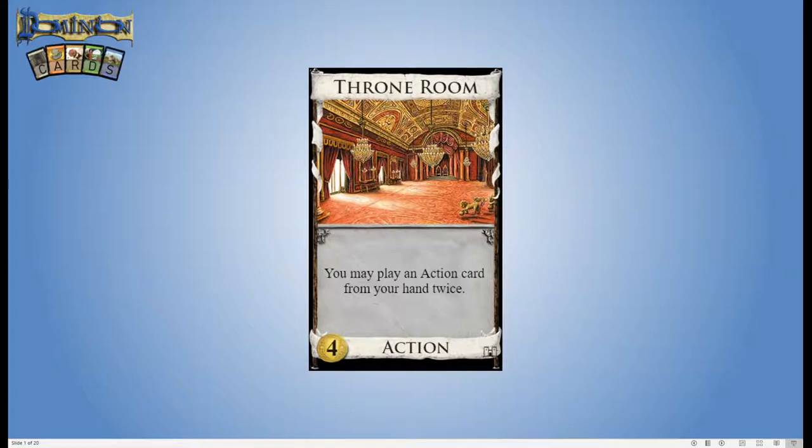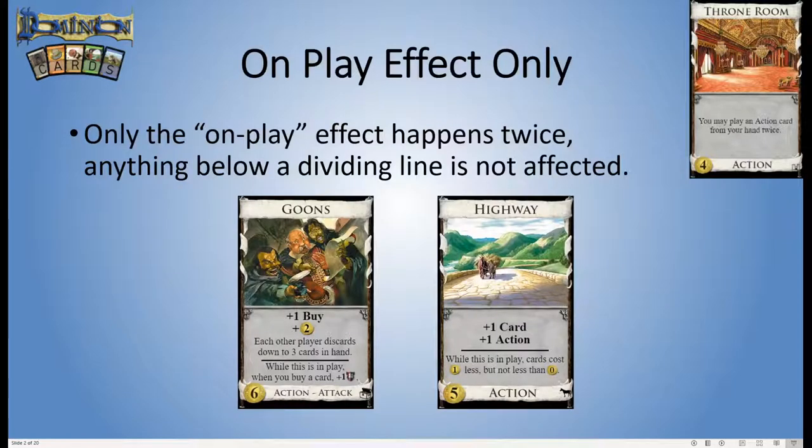Before we look at the strategy around Throne Room I thought it would be worthwhile to just look at a couple of rules nuances around this card. These are things if you've played a lot you'll be familiar with, but they are areas where Throne Room can kind of trip people up. When you play a card twice with Throne Room, only the on-play effect happens twice — that's anything above the dividing line.